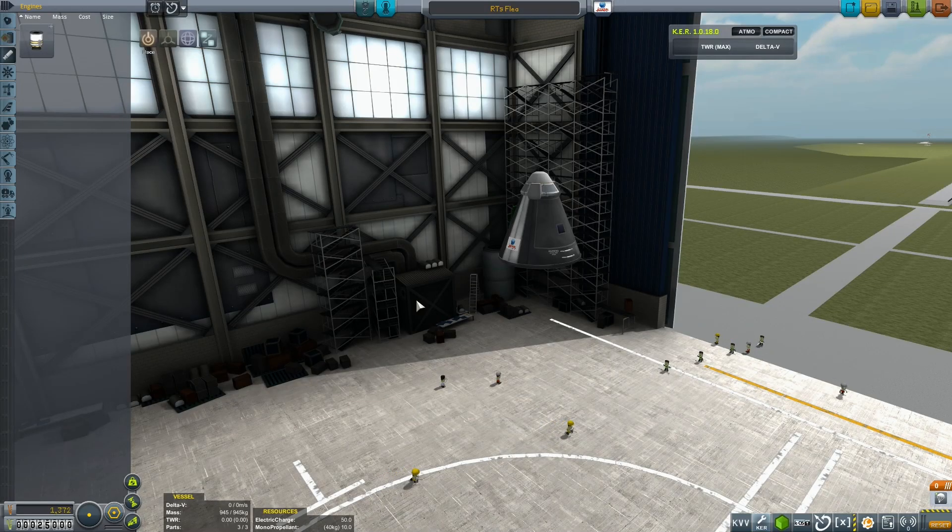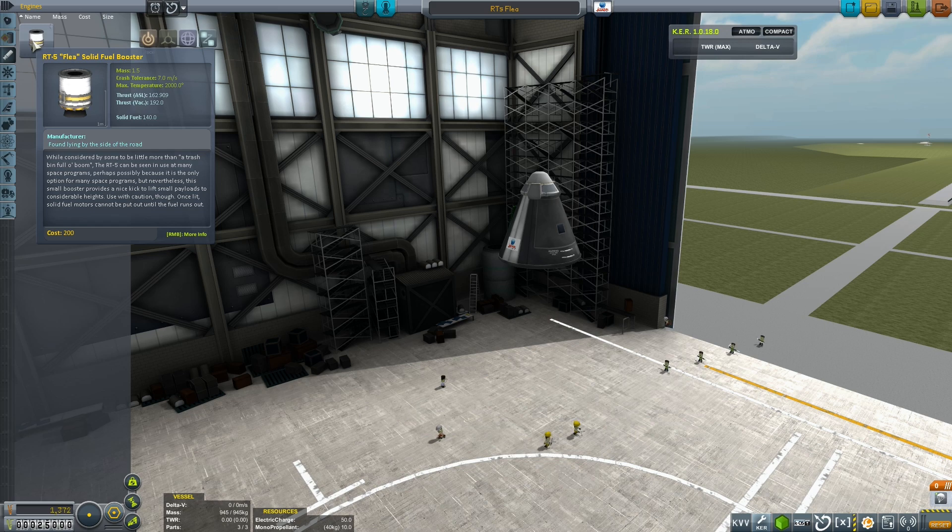Welcome to this episode of Viruk and Jeb have fun with rockets. Today Jeb has decided to start up a new rocket business. He's put out his first capsule and fitted a parachute, and next we're going to fit the first engine you get access to, which is the RT5 FLEA solid fuel booster.